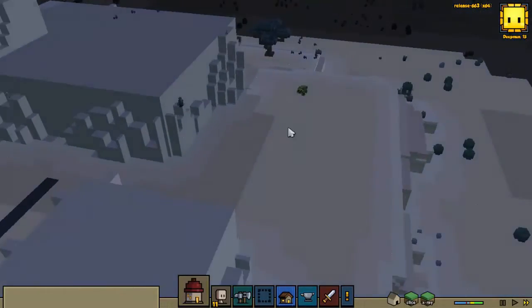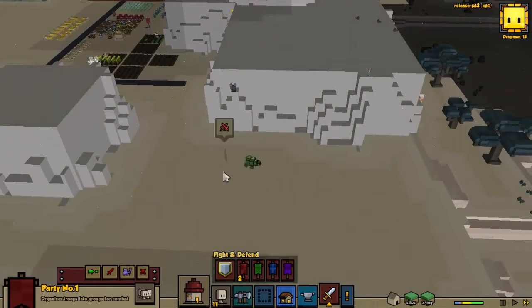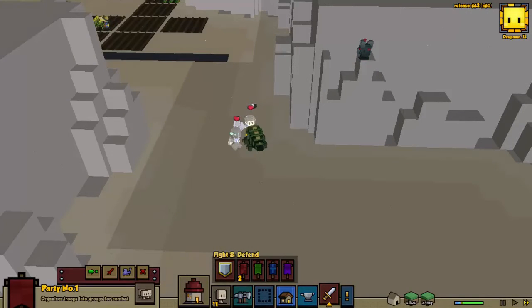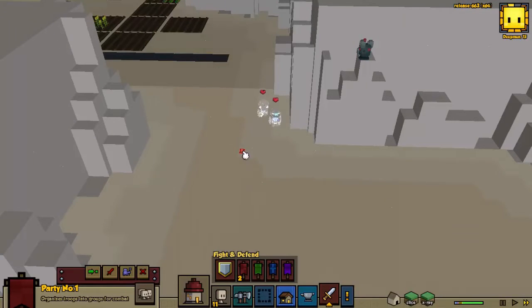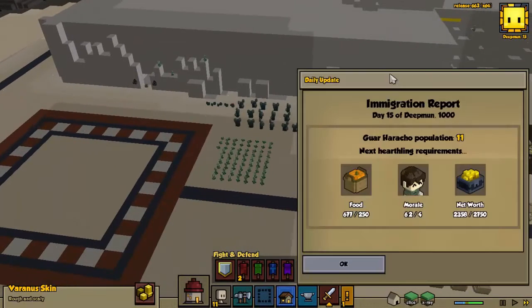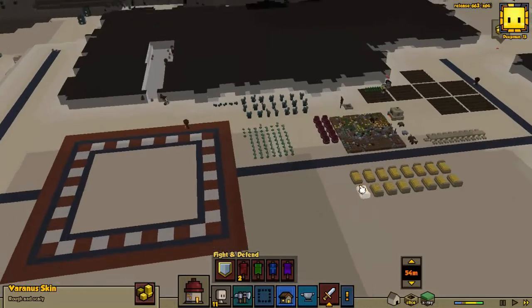We've got a Varanus — oh, we got this, no problem! Take that Varanus skin; we'll use that for something. Daily update: yeah, so we need another 400 almost for our next hearthling to show up.